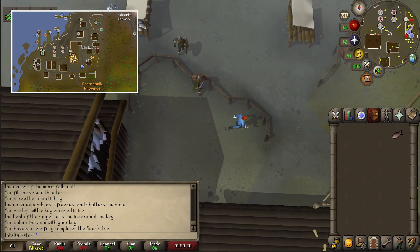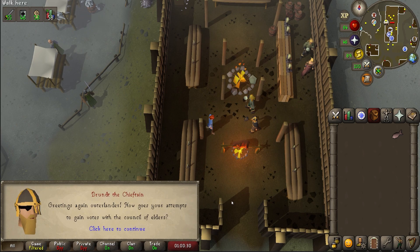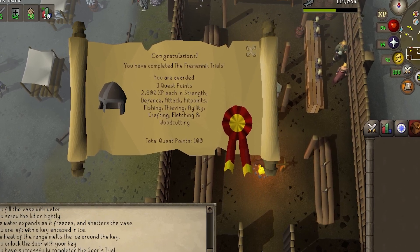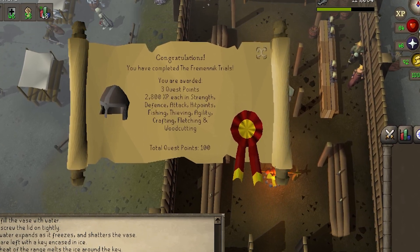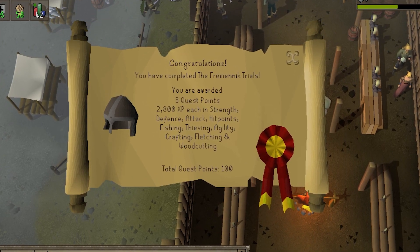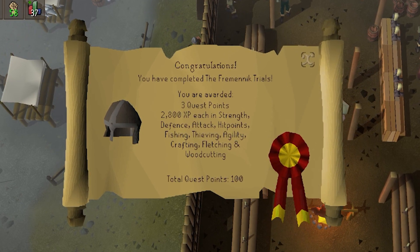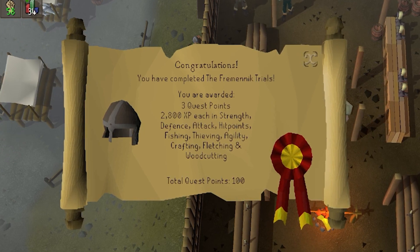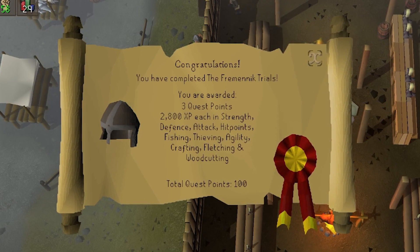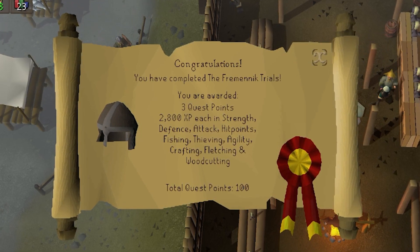You now have every single vote that you need. Run a little bit east back to the long hall and speak to Brundt the Chieftain. Spacebar through the chat, and bam — quest complete! You'll be awarded access to the islands of Miscellanea, Etceteria, Neitiznot, and Jatizso, as well as the ability to use many facilities in Rellekka. Additionally, you'll unlock the ability to wear the Fremennik Warrior, Berserker, Archer, and Farseer Helms, and also the ability to have Fossegrimen create you an imbued enchanted lyre. On top of this, you'll ditch the fees when traveling to Waterbirth Island, and also gain 2800 experience in 10 different skills and 3 quest points.